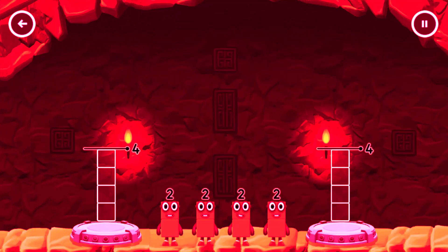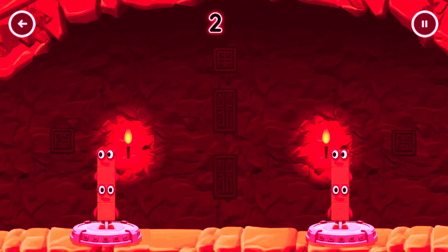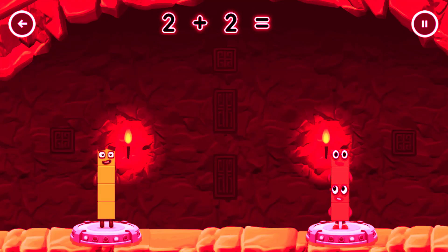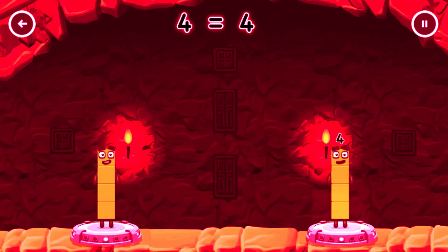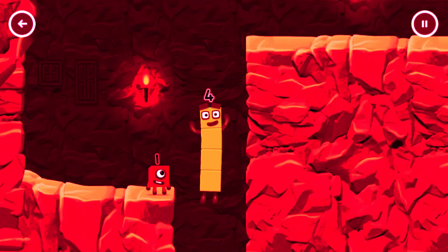Share the number blocks evenly to make two groups of four. Two, two, two. Correct! Two plus two equals four. Two plus two equals four. Four equals four. Four! I am four, have we met before? Good job!